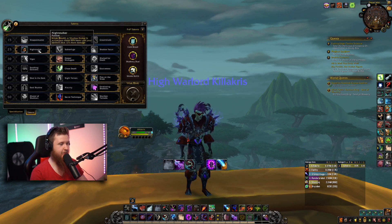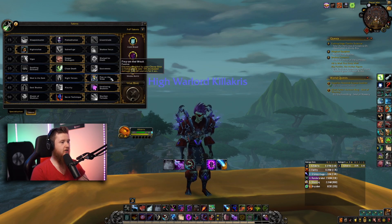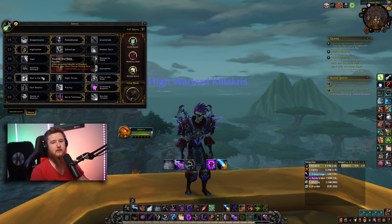Night Stalker gives more Shadow Dance damage — more damaging on finishing moves. Since we are going to be bathing in combo points, definitely pick that. You can pick what you want, but Cheat Death for Mythic Plus is definitely the best one.